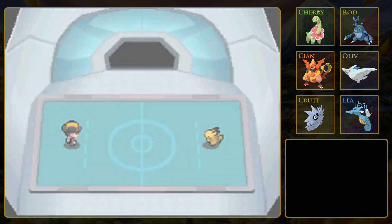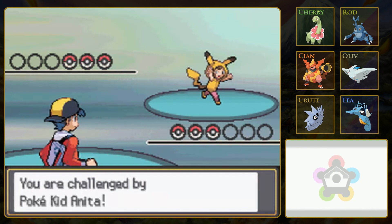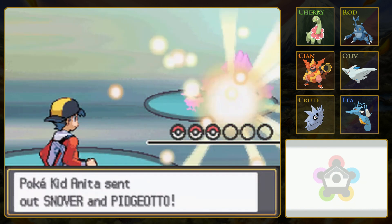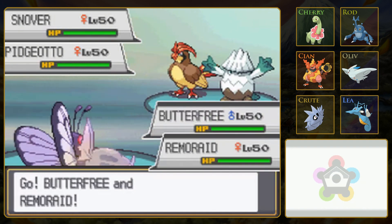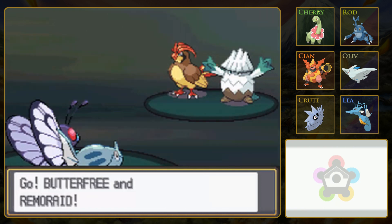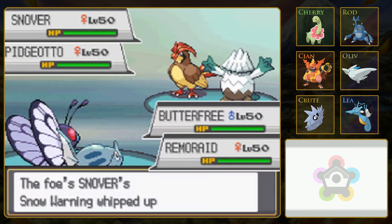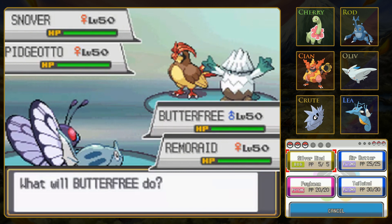Oh right, double battles. I forgot about that. They said Snover - I was thinking Swinub for some reason. So Hail will do some damage to us, but otherwise won't be too big of a deal. Snover has a ton of weaknesses. I think it's tied for almost the most weaknesses in the game.